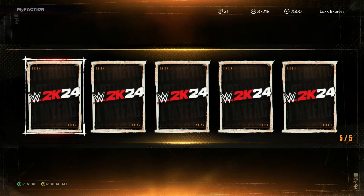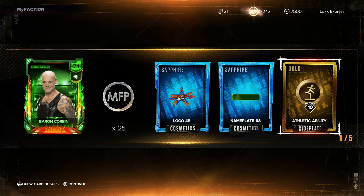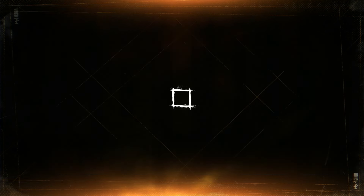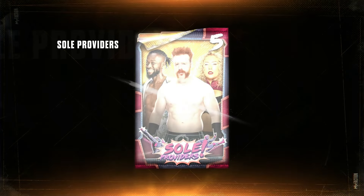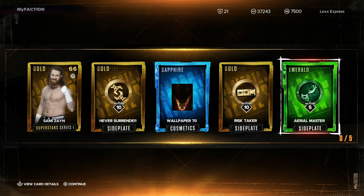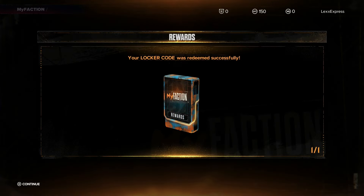Some ghosts and we got Baron Corbin - okay, Baron Corbin, who just got drafted to Friday Night SmackDown. Now for Soul Providers, what are we packing here? 2K - nothing, no shakes, no nothing. Regular old Sammy Zane. So as of this video the locker code is still active.